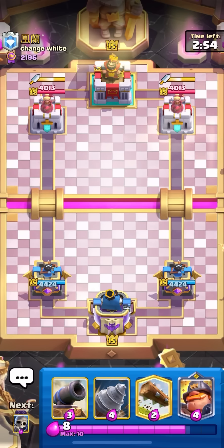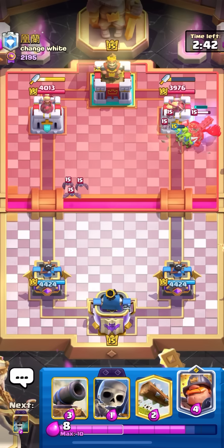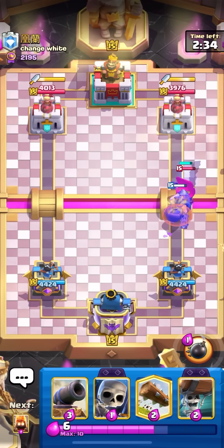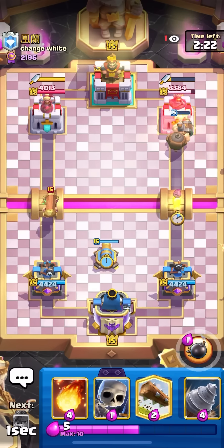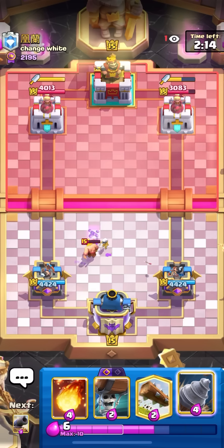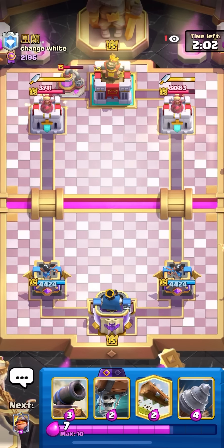In my next match. Going to go for a goblin drill first play — pretty awkward cycle. He's playing dagger duchess also. Didn't want to log first play because it could have been log bait. Bats and skelly king — this could be like giant minion horde, three musketeers, could also be eagle. I think I counter basically any kind of ground beatdown or control deck so I'll be fine. Wall breakers to push the mighty miner — that's going to be some damage. Going for skellies in the middle to pull the barbarian back in. He's got pump, minion horde, bats, three musketeers — probably even a miner. Maybe goblin gang.